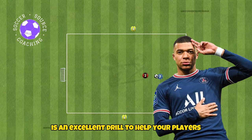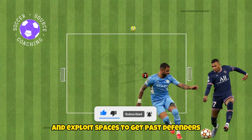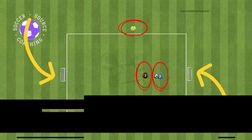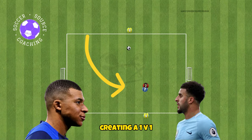This attacking 1v1 is an excellent drill to help your players discover different ways to combine passes and exploit spaces to get past defenders. For the setup, you'll need a 10 by 15 yard area with two goals and four players. Two players will start on the outside as neutral players, with the other two in the middle creating a 1v1.